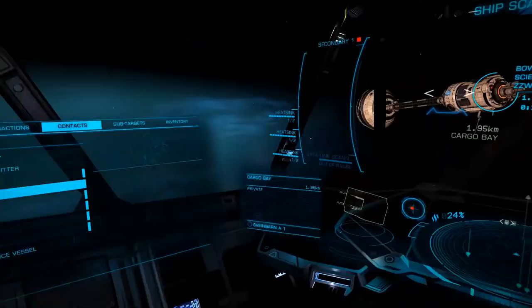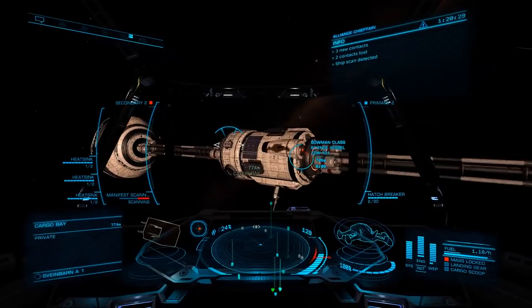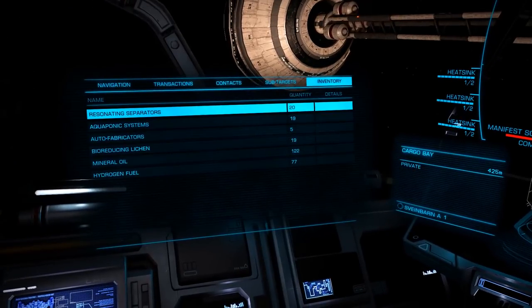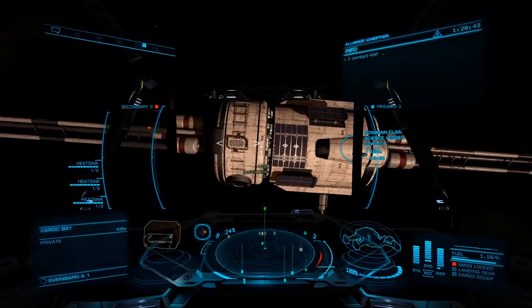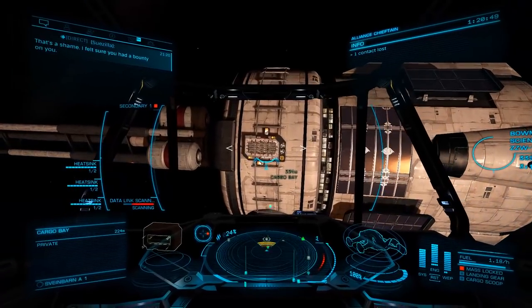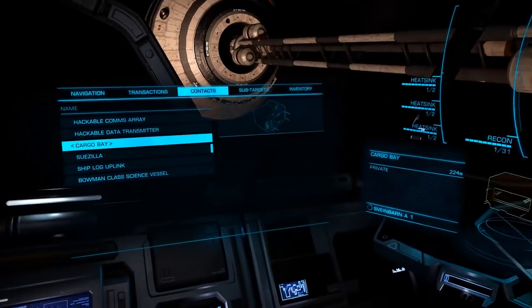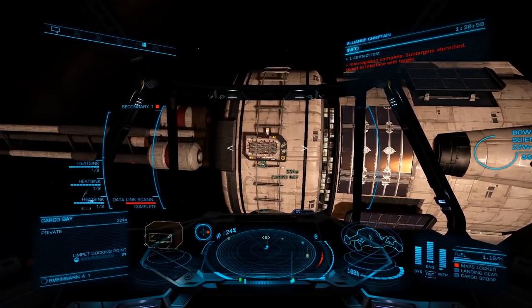Let's start with the cargo bay. With the cargo bay selected, first scan it with the manifest scanner. Once scanned, switch to the inventory tab and you'll see all the booty available to us. Next, scan the cargo bay with your data link scanner — here you'll need to be within 350 meters. Once scanned, if you select some targets you'll see a limpet docking point. Select this, switch to your hatch breaker limpet controller, and fire off a limpet.